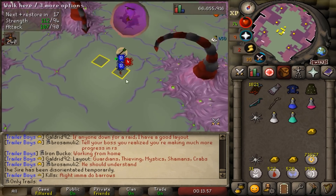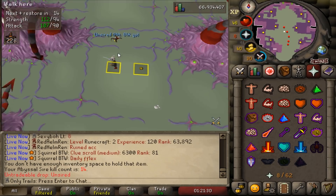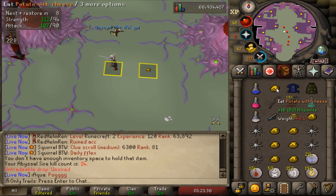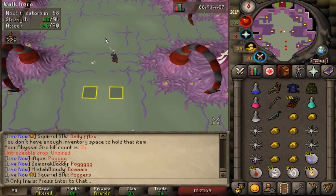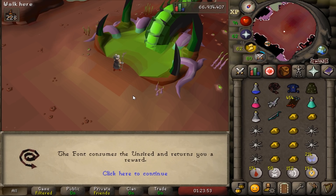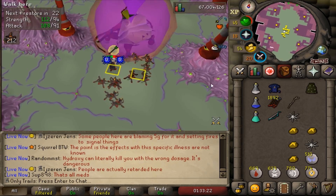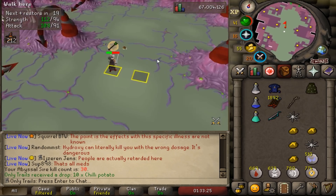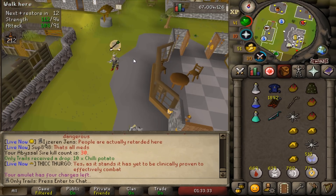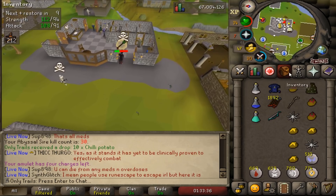All right, there we go - three unsired drops! We got our first unsired. 14 kills in - that's so nice. Boys, here we go - a dagger piece of bludgeon! Oh god damn it, that's the least exciting piece. Whip number two - this is kill number 30. I forgot an antipoison which luckily wasn't our doom. 30 kills on unsired - I'm gonna go for 50, maybe 100. I'm enjoying it a lot and hoping for a second unsired for sure.